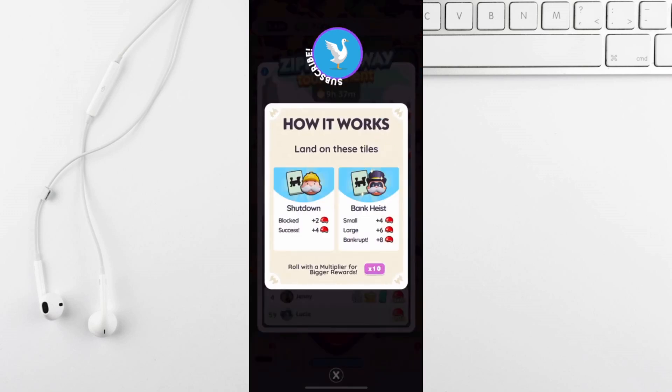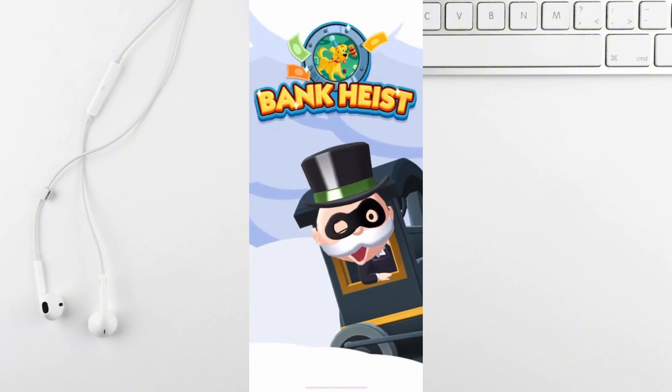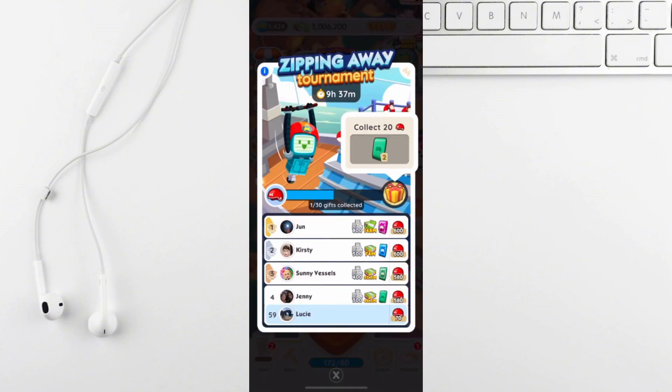Complete your daily quick wins challenges to earn sticker packs, and if you complete enough weekly challenges you'll get a pink sticker pack.